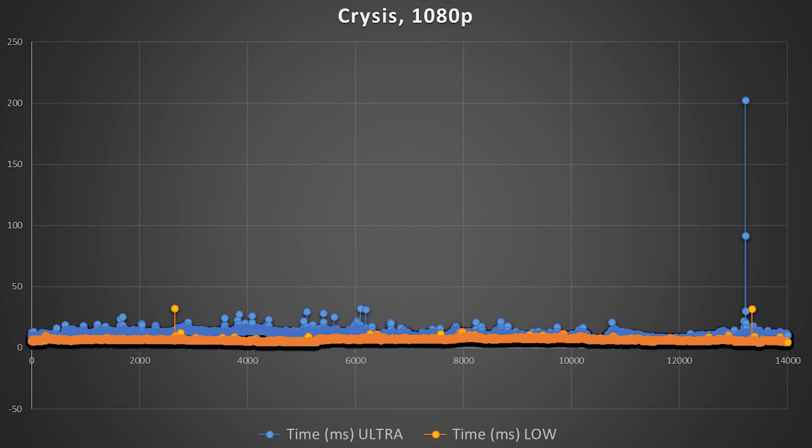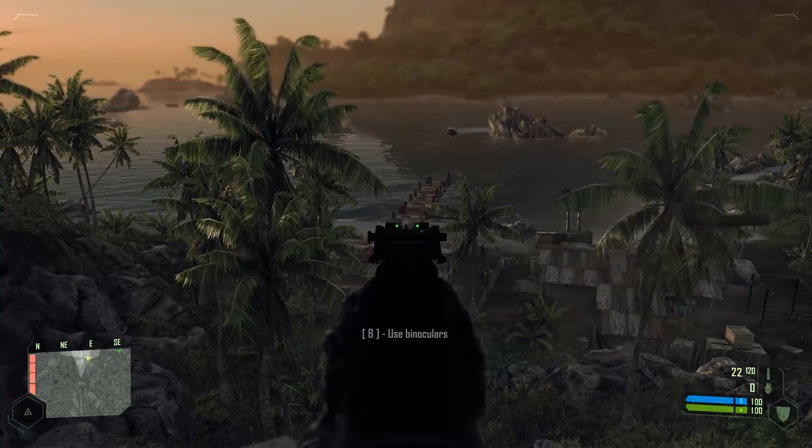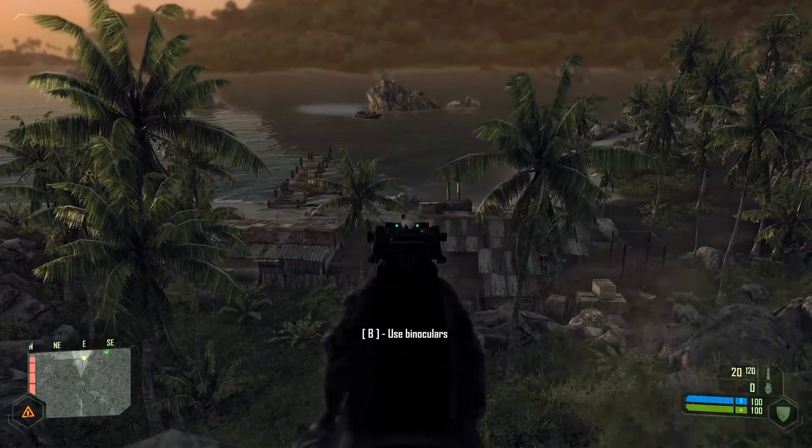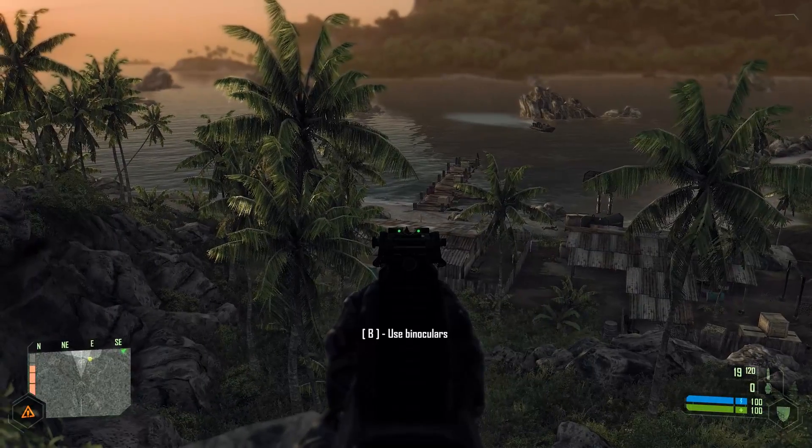Before you think the Crysis developers had no idea what they were doing by not utilizing the CPU as much as possible, here's the frame time graph. Despite our CPU usage not changing when we lowered in-game settings, our frame times were extremely consistent and a bit lower than our ultra run, which makes sense because our average frame rate for the low run was considerably higher. This is actually a really excellent graph for Crysis considering our CPU wasn't being heavily stressed at all. My temperatures for my i7-6700K at 4.5 GHz didn't pass 50°C.